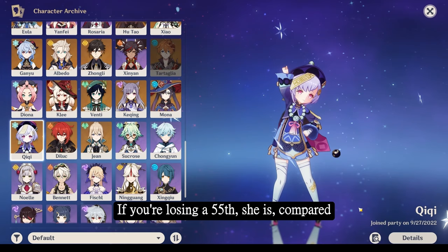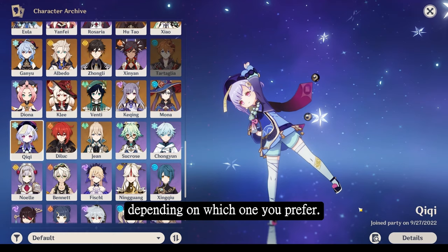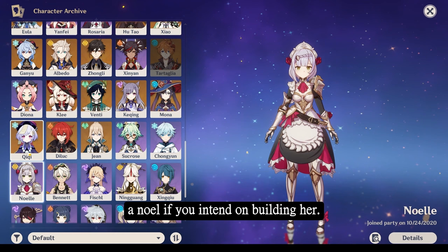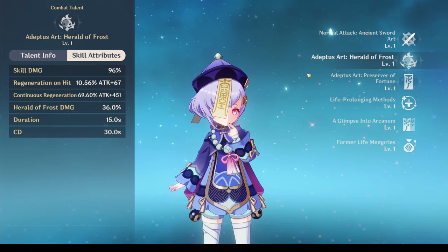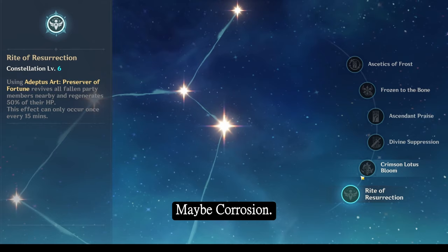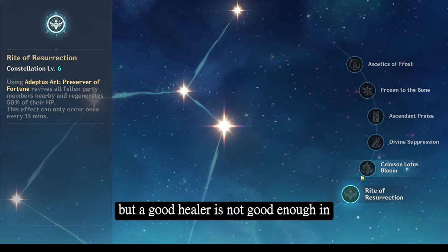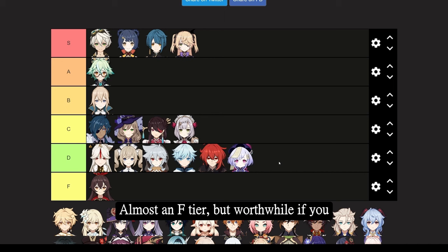Qiqi — bluntly speaking, one of the worst characters to have from a 50-50 loss. She provides you with healing and a revive at C6. She wants attack percentage, making her marginally easier to build. She can take advantage of Oceanid Clam. What's Qiqi's biggest issue? She generates no energy for herself or other teammates, requires a high amount of energy for her burst, and does not have support capabilities unless you have constellations, specifically C4. C6 offering your entire party a revive is great if your entire team gets one-shot — maybe from Corrosion. She does not remove debuffs, does not mitigate damage by removing it entirely, and is just a good healer. But a good healer is not good enough in the current state of the game. Despite Qiqi's cute design, she is placed at D tier — almost F tier, but worthwhile if you want to invest into her for Fontaine.